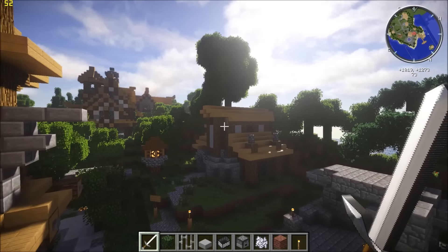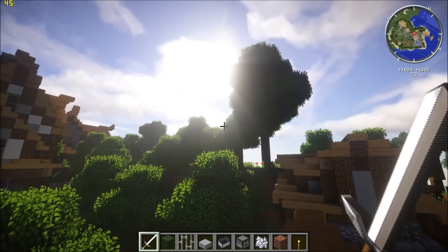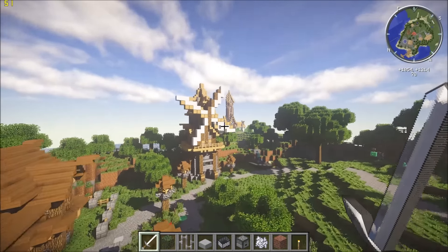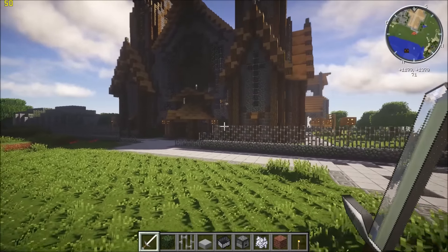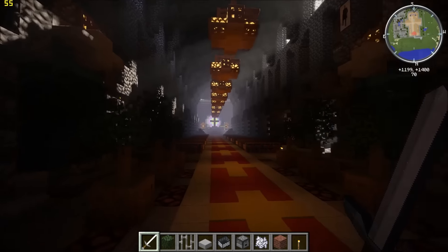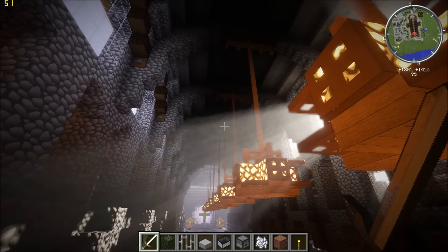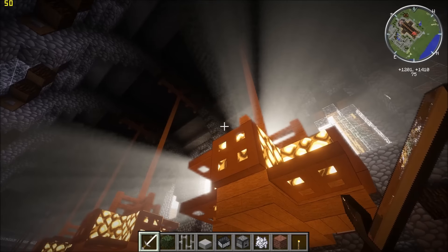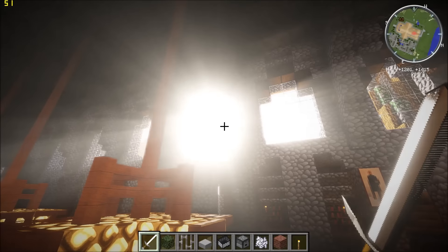Another problem is that it is still looking a bit grainy. You can probably see it if we go into the church over here — by the way, the texture pack I'm using is Facebook Ultra by Michael. As you can see, it's still looking a little bit blurry and grainy. We want to add another filter onto that to try and make it a bit smoother.